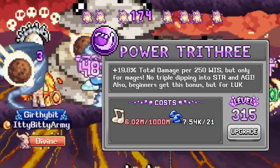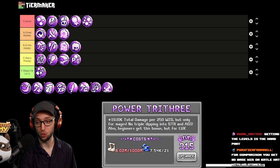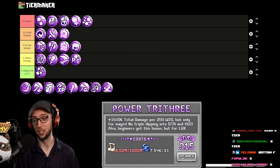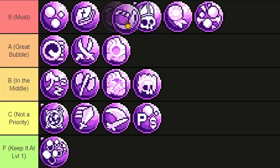Power of Tribe Three gives total damage percent per 250 wisdom, and beginners also get luck, but the cost is musical notes. This is one of the biggest damage spikes that you'll ever get, especially because mages get so much wisdom stat. A tier, 100%.